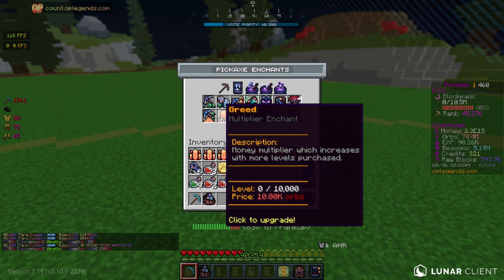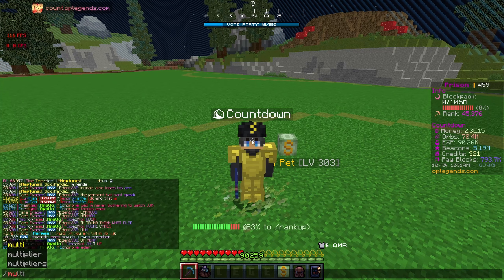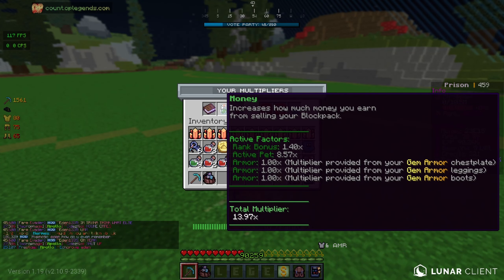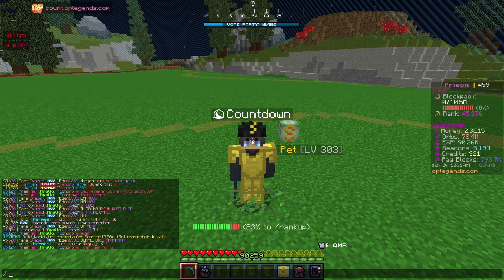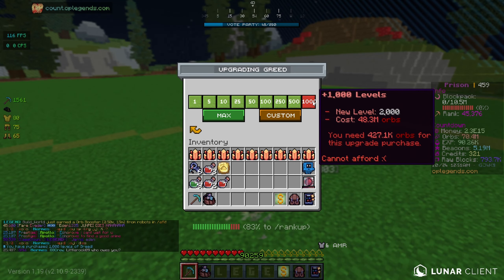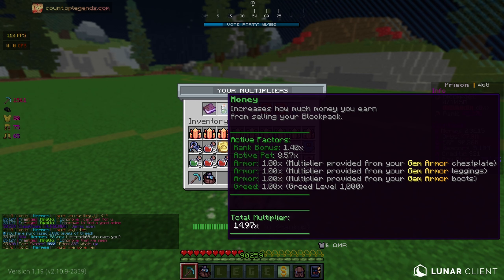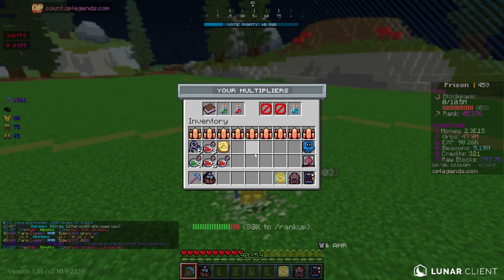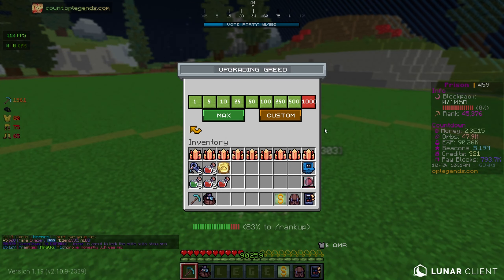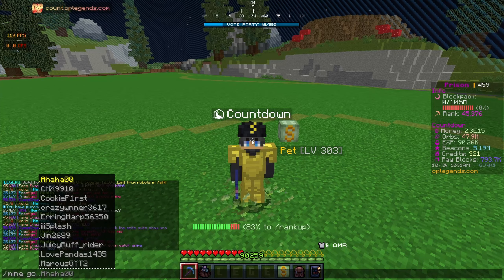We need Greed. Greed is probably one of the most important enchants as well. So basically every 1000 levels you have, if you do social multi, our multi right now is a 13.97x - so basically 14x. If we go ahead and buy 1000 levels of Greed right here, our multi is now going to be 14.97, so basically 15. Basically every 1000 levels of Greed that you buy, you get an extra 1x on money. Really really good. We can almost get another 1000 levels right here.